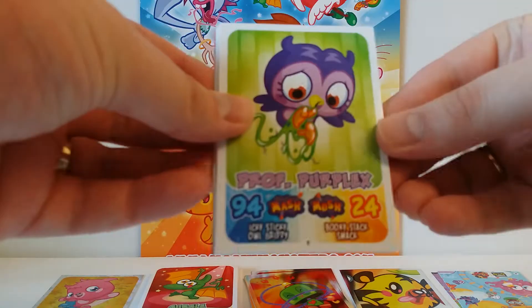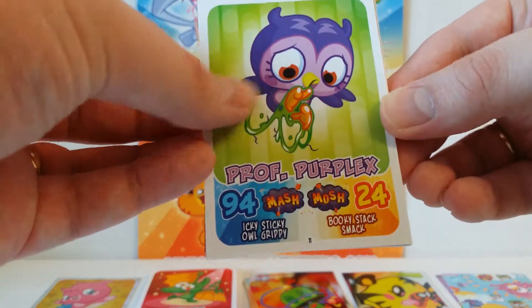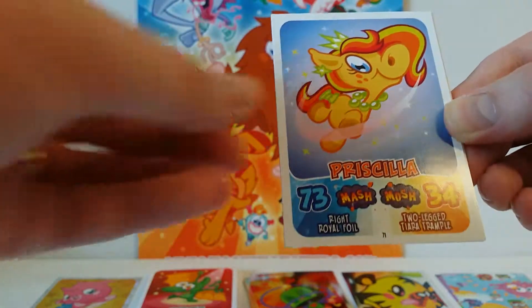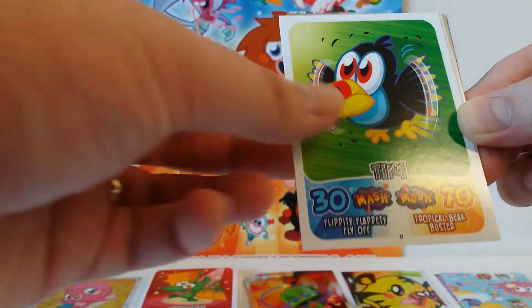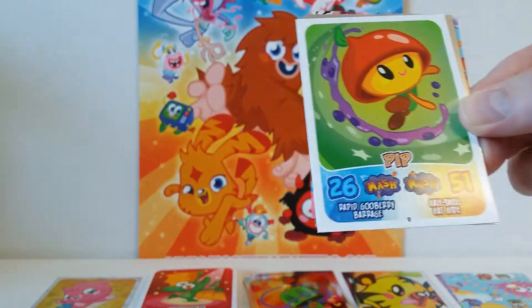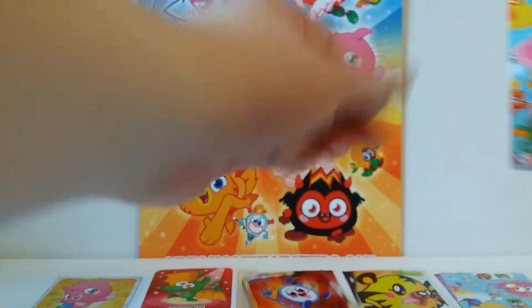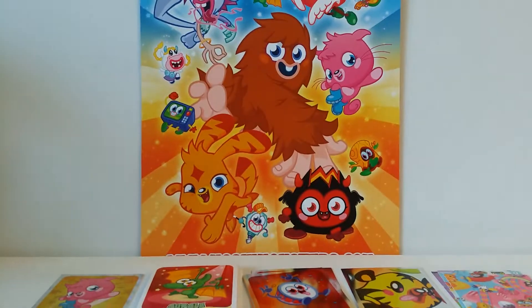We've got Professor Perplex, Bentley — it looks like a pony with an orange-yellow tail — Tiki, Holio, and Pip. And yet again, another piece to the puzzle. Will we find them all? No we won't — we've only got one packet left.